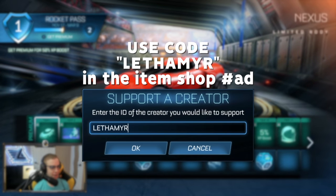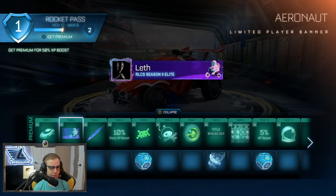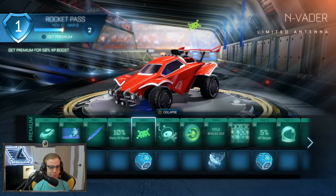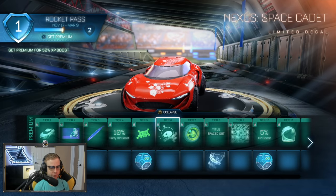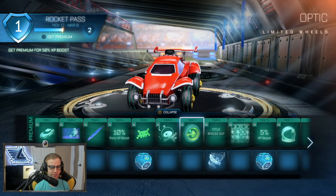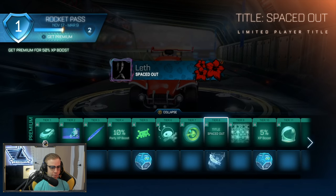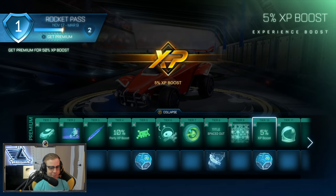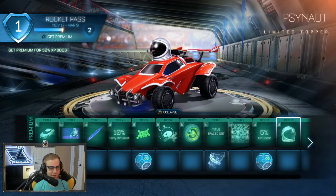Going into the rocket pass, we need premium to get the top tiers. You start off with the Nexus car. I'll quickly go through all the items — I don't want to spend too long on each one. We've got a Space Invader decal for the Nexus, and there are quite a few Nexus decals mixed into the premium rocket pass. There's also an astronaut topper — pretty fitting for a space station theme.